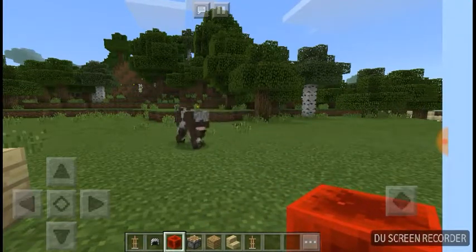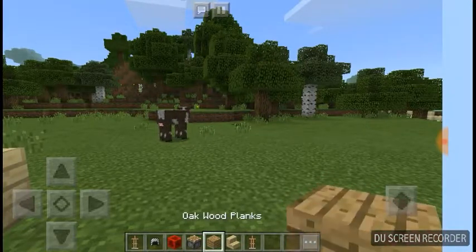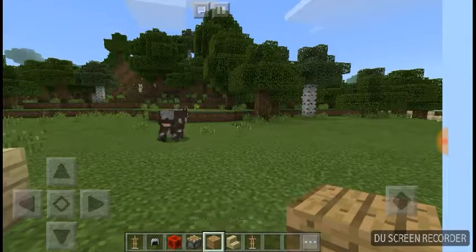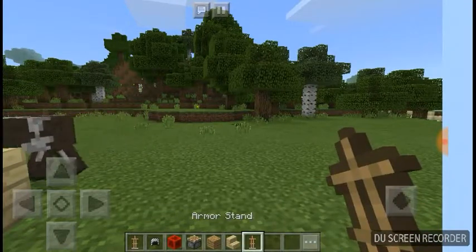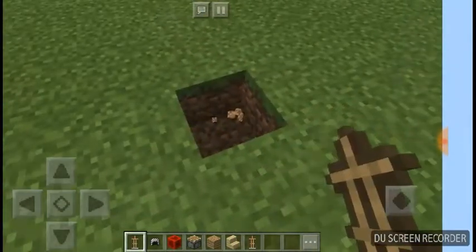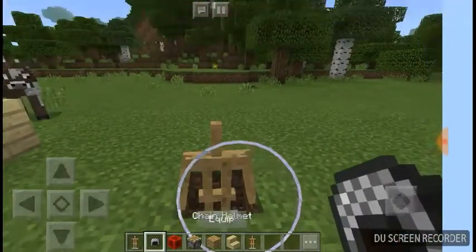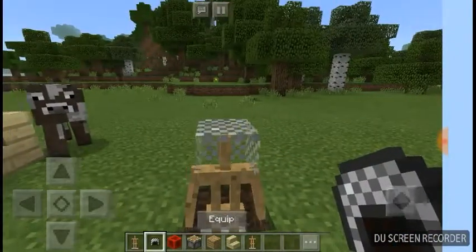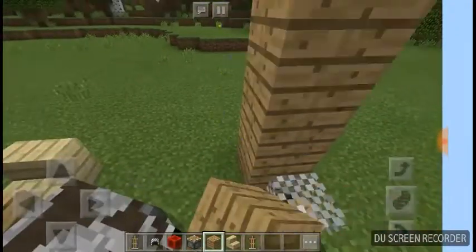You also need a block of Redstone, a piston, whichever block you want, and stair steps. Let's start — dig a hole, put the armor stand down, and put the chain helmet on. One, two, three.